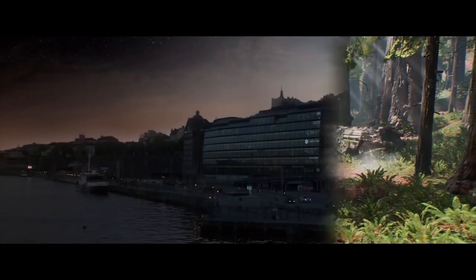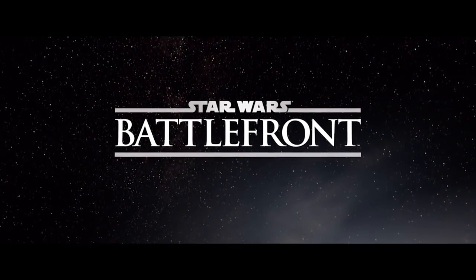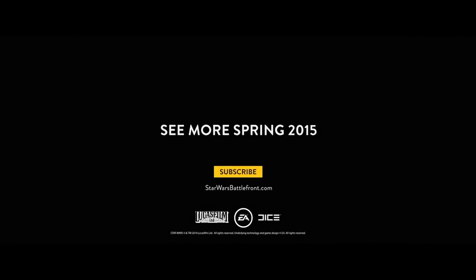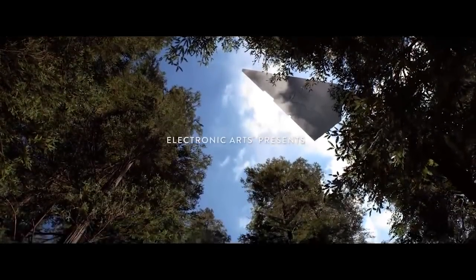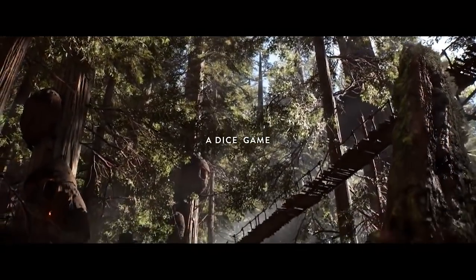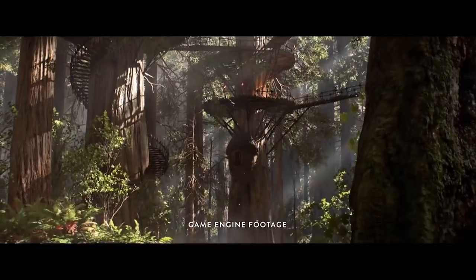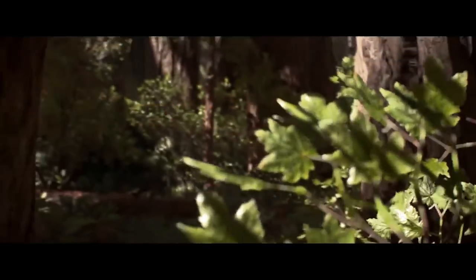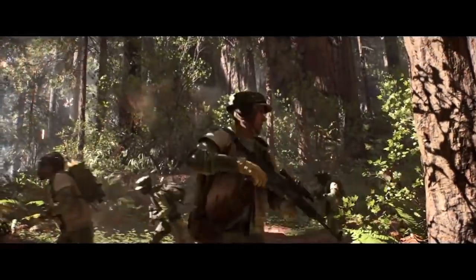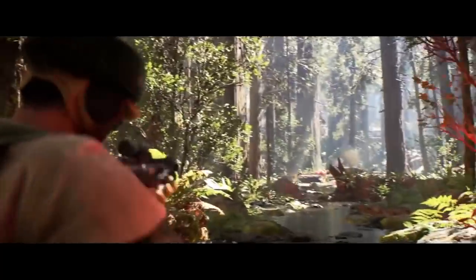Your teammate has taken point, clearing the corners before you get there, and upon clearing one corner, he gets force-lifted into the air. You can't see what's doing this because you're about 10 steps back. He's getting choked, holding his throat, and then gets thrown into a wall. You come around the corner and see Darth Vader standing there in the hall. You begin firing at him, and he very nonchalantly starts blocking your lasers and stepping towards you. As he gets closer, he winds up for a swing, swipes — and then the gameplay trailer ends.